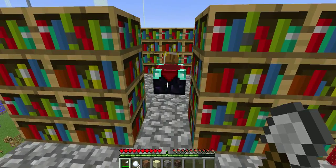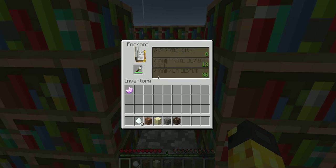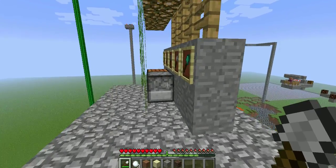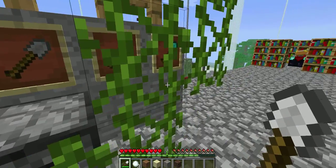It can be enchanted, like all of the base tools except for the hoe, with several enchantments. Like all the tools: silk touch, efficiency, unbreaking, and fortune.